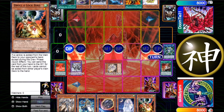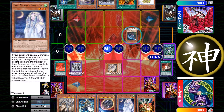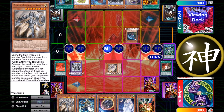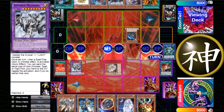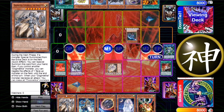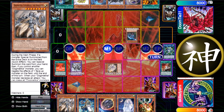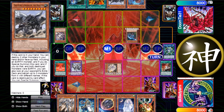It's his turn; he draws Compulsory Evacuation Device which can help him because I'm playing a lot of hand traps. He starts by normal summoning Oviraptor and uses its effect. I decide not to negate it with Macaba or Flutterlies, which was a mistake — if he already had Miscellaneousaurus in hand I could have just negated the Misc with Macaba, then used Flutterlies, and if he chains Misc I can negate it with Macaba.